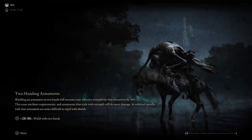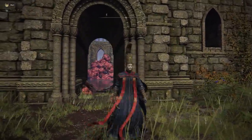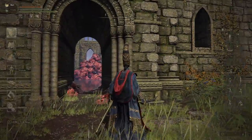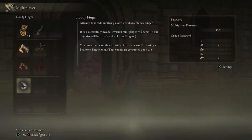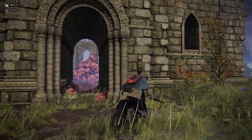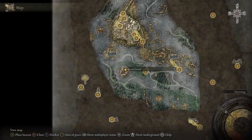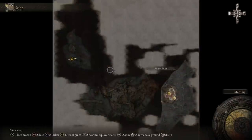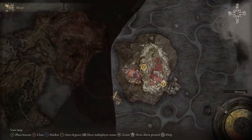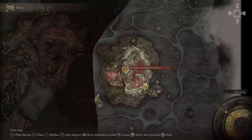Now we're back at the Rose Church. Again, he's not here for me, but you'll be able to talk to him. Accept his gift — first he'll give you the Bloody Finger for invasions, then talk to him again and you'll receive a medallion. Use that medallion and it will actually teleport you to an underground area — the Mohgwyn Dynasty Mausoleum — which is where we want to go.